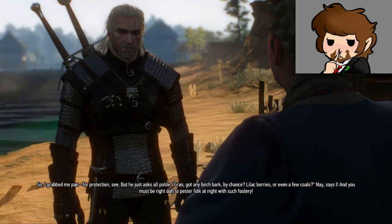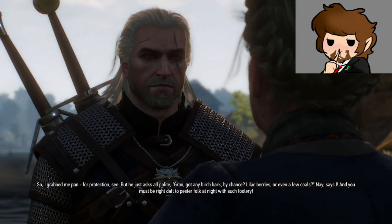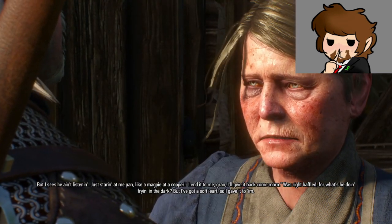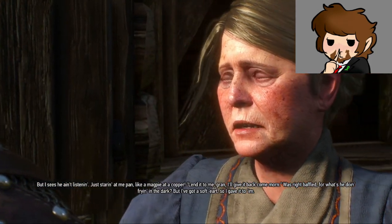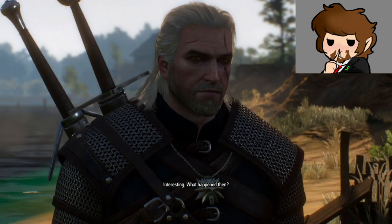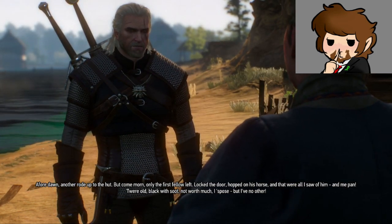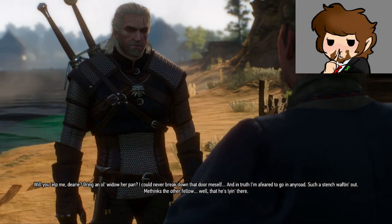But he just asked all politely — 'Gran, got any birch bark by chance? Lightlit berries or even a few coals?' 'Nay,' says I, 'and you must be right daft to pester folk at night with such foolery.' Well, he just kept staring at me pan, like a magpie at a copper. 'Lend it to me, Gran, I'll give it back.' Baffled as to what he was doing — drying in the dark. But I've got a soft heart, so I gave it to him. Before dawn, another rode up to the hut, but only the first fella left — locked the door, hopped on his horse, and that were all I saw of him. And me pan. 'T'were old, black with soot, not worth much I suppose, but I've no other. Will you help me, dearie? Bring an old widow her pan? I could never break down that door myself, and in truth I'm afeard to go in — such a stench wafting out. Methinks the other fellow... well, he's lying there.'